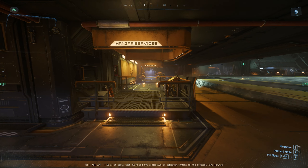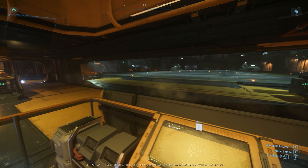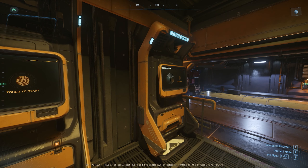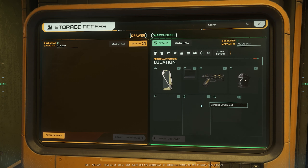It does look a little bit different. Look at that — Hangar Services. So I believe this is where we can call our ships. We got the Storage Access, and like the name implies, I think this is where we can manage our stuff now.